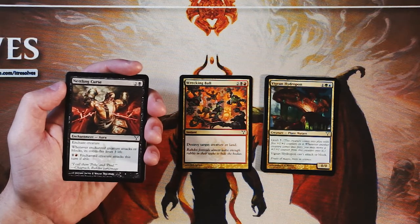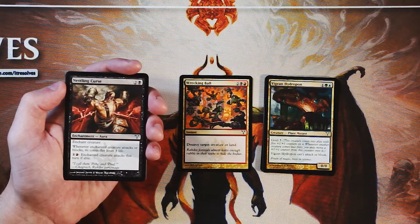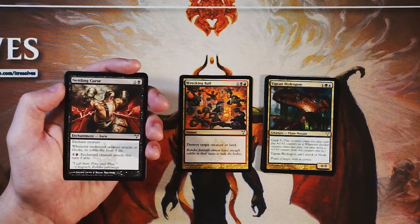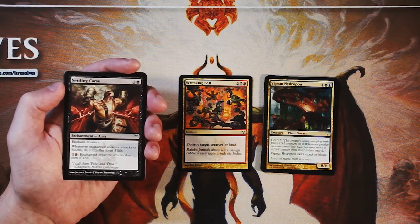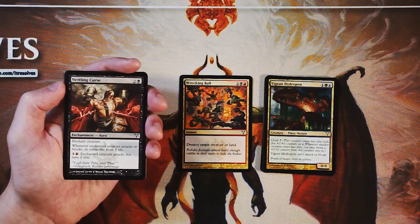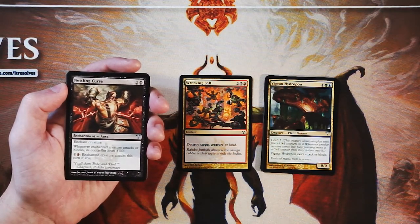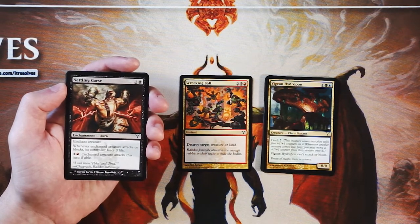Nettling Curse is an enchant creature for two and a black. Whenever the creature attacks or blocks, its controller loses three life, and you can pay one red to force the enchanted creature to attack this turn if able. This is a really interesting card — I don't love stuff like this because you're kind of hoping your opponent does something bad with it, and it's kind of their choice. I prefer not to give opponents the choice. I'd honestly rather play a strong three-drop creature versus just playing an enchant creature that might ping them for a few damage. I don't love this card.